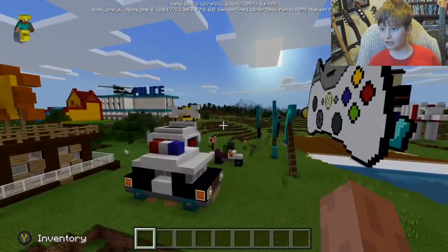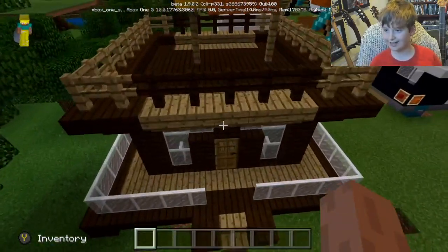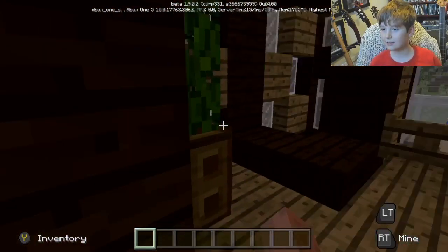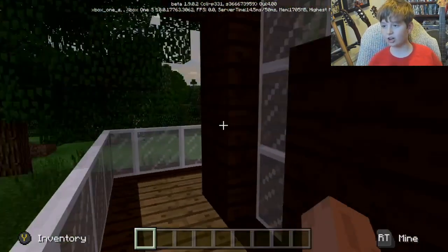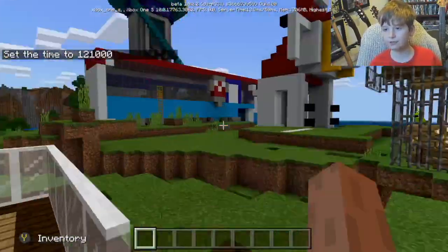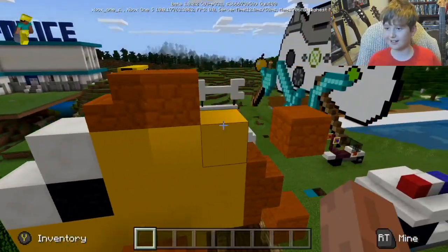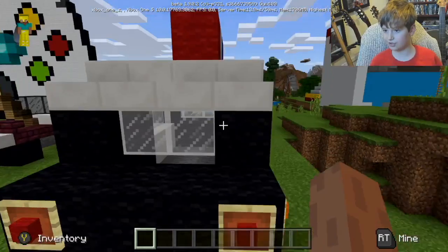Moving on to the cat house. I added a fish, I added a door, I added some oak wood stairs, I added some white stained glass pane. Oh kitty, before you got lost! Let me change the time - there we go. This is the cat house - we've got the fish which is nice, we've got the little thing over there.